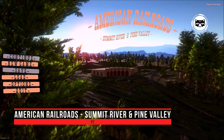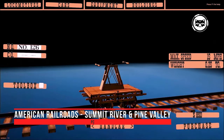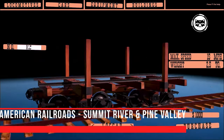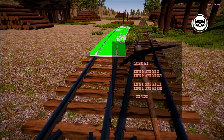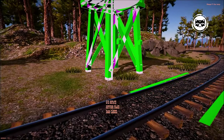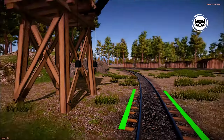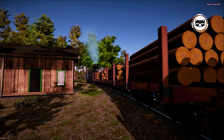American Railroads: Summit River and Pine Valley is a first-person railroad simulator set at the turn of the 19th century. In the role of the owner of the transport business, the player will build new tracks, as well as send various trains on the road, and each type has a set of unique parameters: speed, weight, pressure, and so on. Controlling the hero from the first person, you will be engaged in the maintenance of the railway, and you will also be able to ride on a steam locomotive.